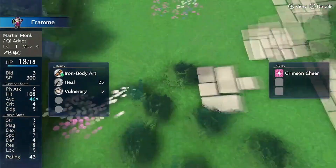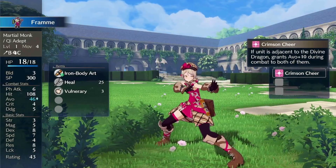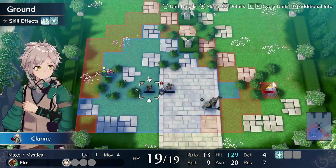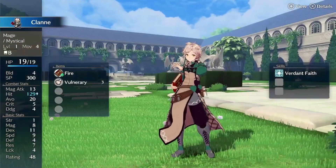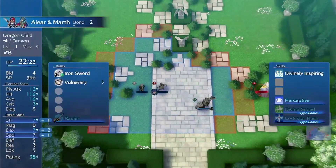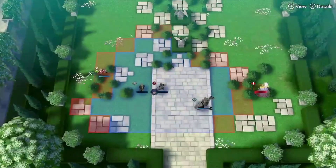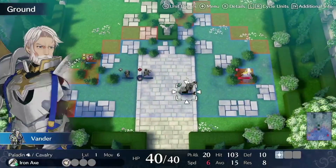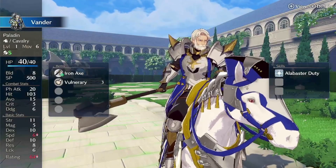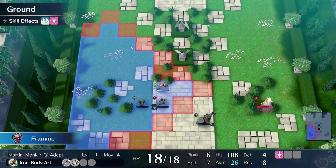Before I move her, I want to look at the skills. The Crimson Cheater skill: if the unit is adjacent to the Divine Dragon, grants avoid plus 10 during combat to both of them. That's cool. I wanted to see these skills — grants plus 10 during combat to both of them, so that's pretty good. Adjacent allies always deal plus 3 damage and take one less damage. Keeping these three together seems like it just benefits all three of them. And your thing: if unit is adjacent to the Divine Dragon, grants crit plus 5 during combat to both of them — increased crit chance. Not as bad as hit or avoid, but still very good.